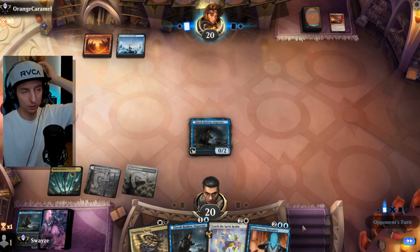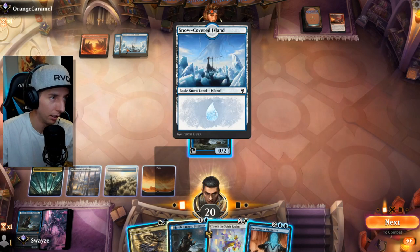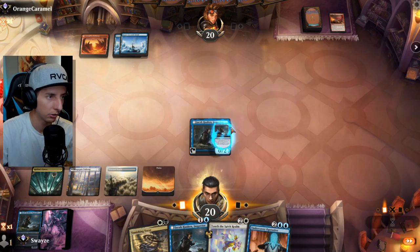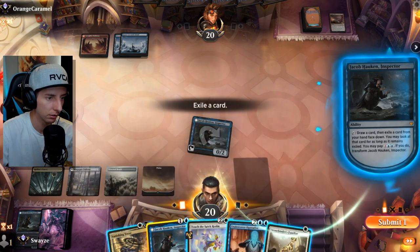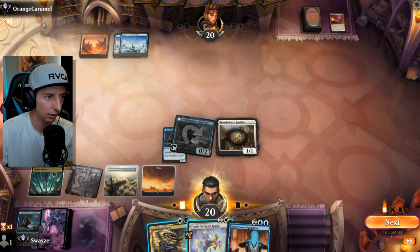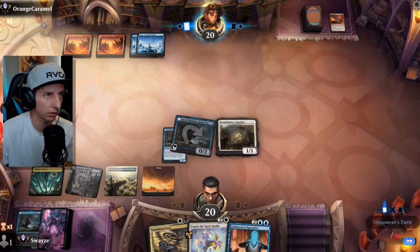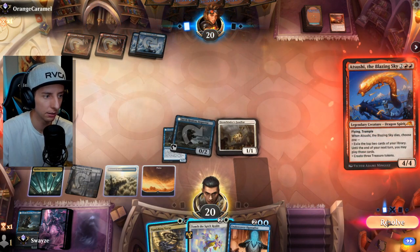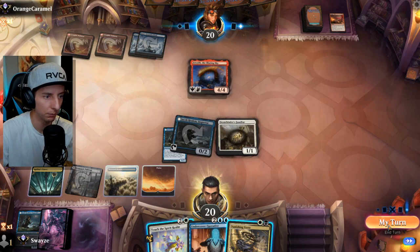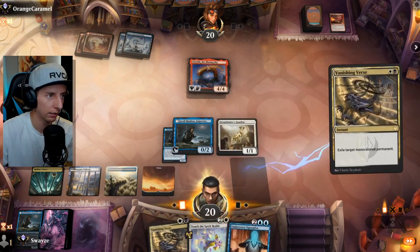We have a backup Jacob but that means our opponent is likely running Gold-Span Dragon and similar cards. The Snow lands suggest they have Frostbite. There's a Memory Deluge we can hit. We'll attack in with the Stonebinder Familiar for two and then use Jacob on their turn.